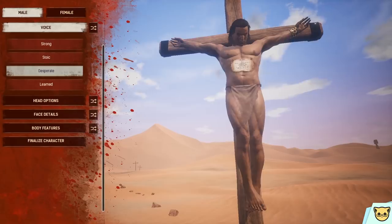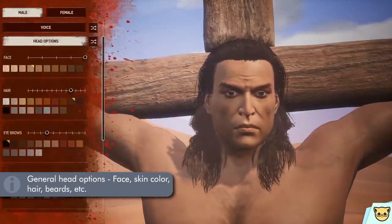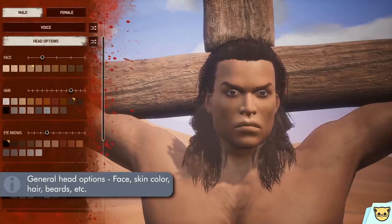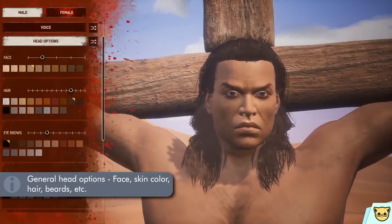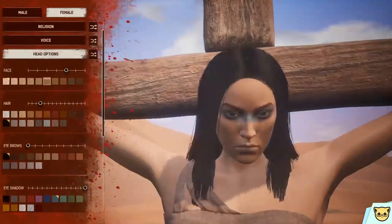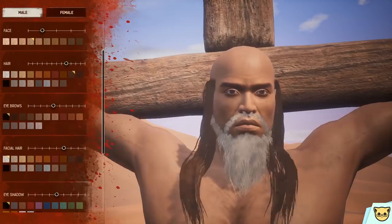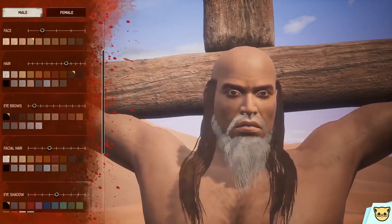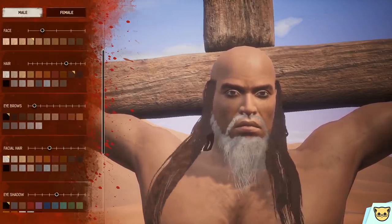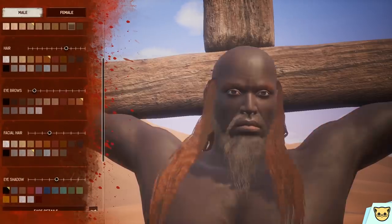Then we have four voice presets — pretty standard stuff. Then head options, which is like general head stuff. We have a few head shapes, which oddly enough there are fewer for male than for female, for some reason — females have a few extra options. Then you have things like hair, eyebrows, facial hair, eyeshadow — the usual. And all of those things have a set of colors that you can choose as well.